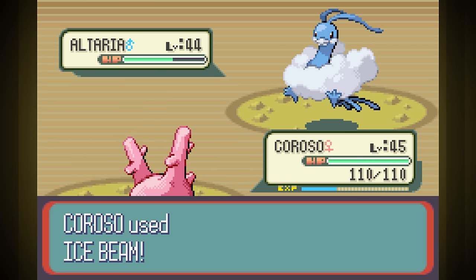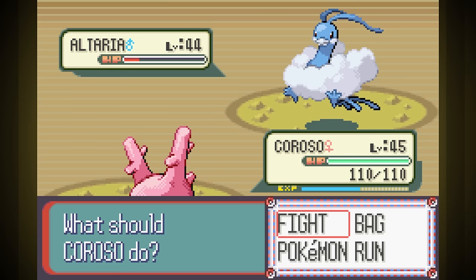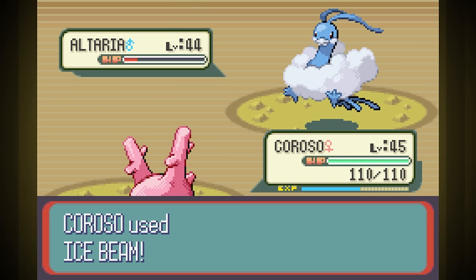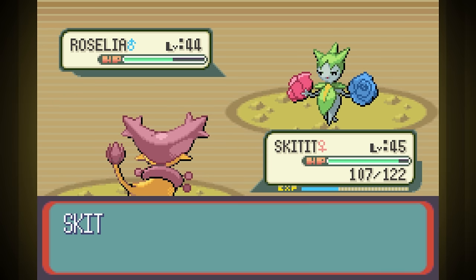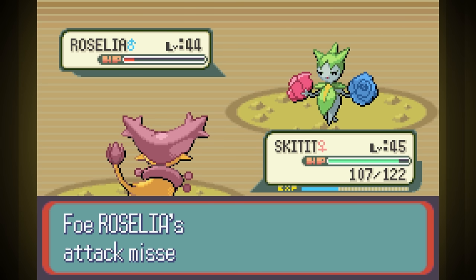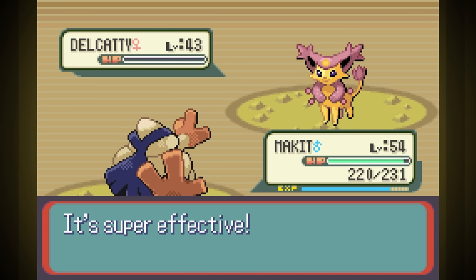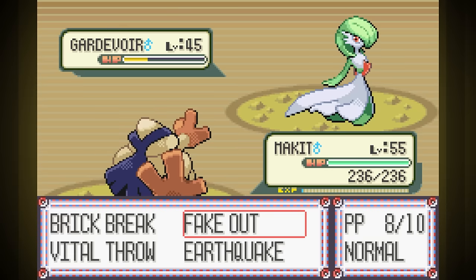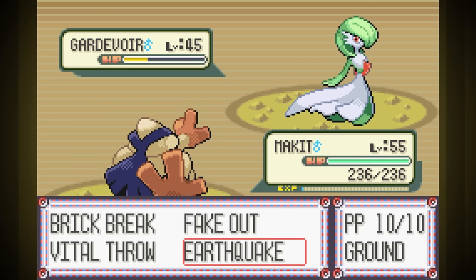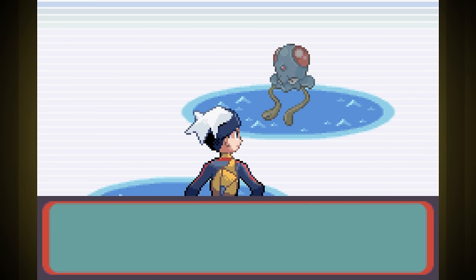I grind Delcatty and Corosso up to level 45, then take on the Wally fight. Altaria is first so Corosso uses Ice Beam — it doesn't go down but Wally panic-switches to Magneton, so I switch to Makit. I get confused, hit myself, then snap out and one-hit Magneton with Brick Break. Back to Corosso for Altaria, which goes down to Ice Beam despite a Super Potion. Delcatty handles Roselia with Return through Leech Seed. Makit handles his Delcatty with Fake Out and Brick Break. For Gardevoir, Corosso Surfs a few times before going down, then Makit misses Fake Out due to Double Team, takes nearly 200 damage from Psychic, but Earthquake gets us a close victory. With that victory, I grind a bit more.